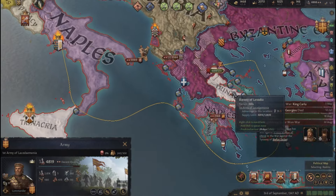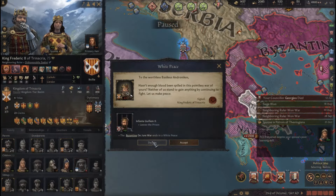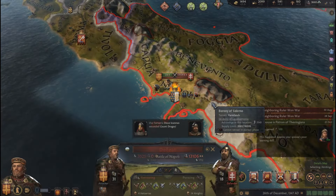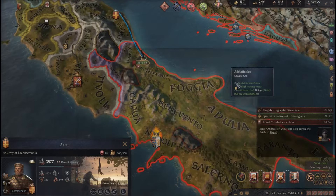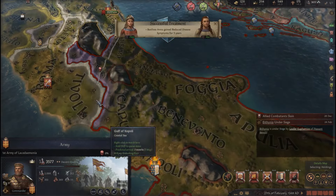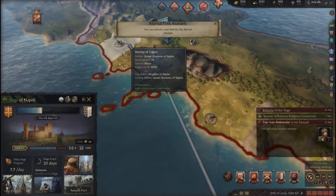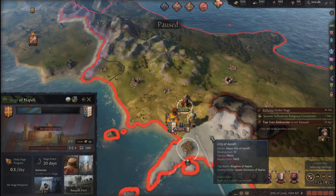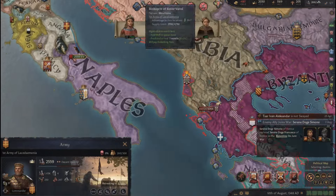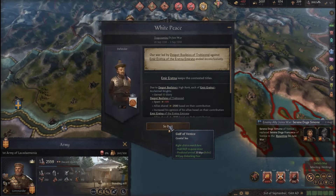I'll call in Bohemia and just sail over to Naples itself. Trinacria is the one I actually really want. The one I'm willing to surrender to are the Venetians, because they're not that important. Here they come again, 11,000 strong, and I can't go anywhere. This sure was a terrible loss, but I'm now close to Venice itself, so let's go again.